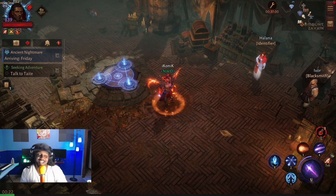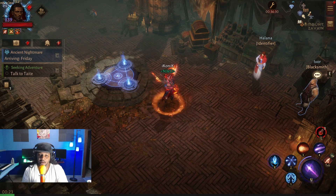Yes yes y'all, it's iconic back at it with another Diablo Immortal video. In this one we're going to be taking a look at the new offhand for ice armor - it's going to conjure a storm around you, and I think it makes the funnest farming build for wizard even better.